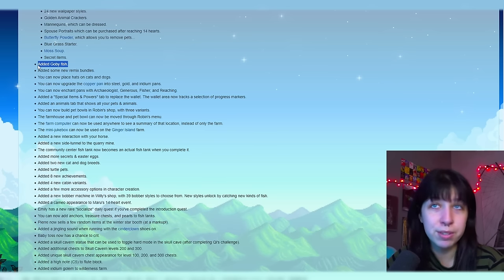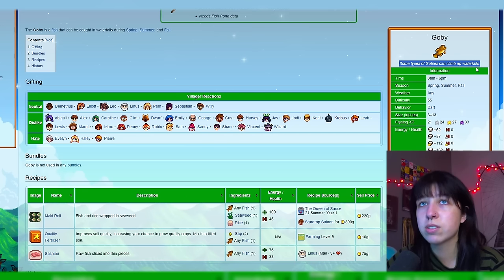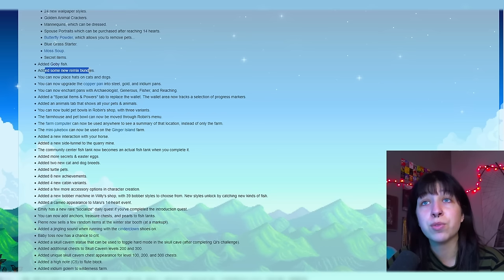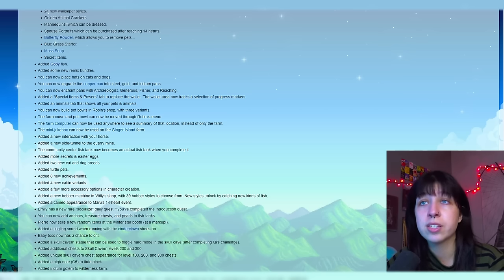Added a new goby fish — it can be found in spring, summer, and fall, any weather. Some types of gobies can climb up waterfalls, so I'm assuming you catch them near waterfalls. Can be caught in waterfalls during spring, summer, and fall. Added some new remix bundles. You can now place hats on cats and dogs. You can now upgrade the copper pan into steel, gold, and iridium pans. You can now enchant pans with archaeologist, generous, fisher, and reaching.